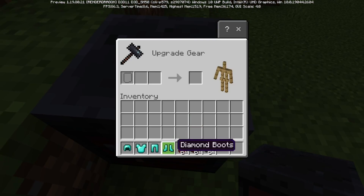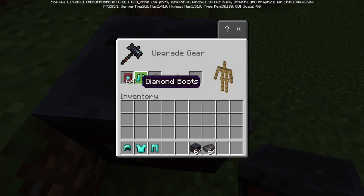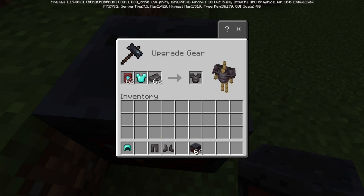Also, in case you haven't heard, now making netherite armor requires getting diamond armor, a smithing template for netherite, as well as the netherite ingot — which means making netherite armor is going to be just a little bit more tricky in 1.20.